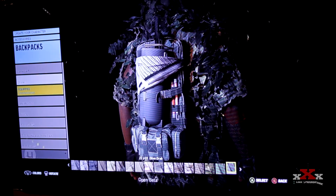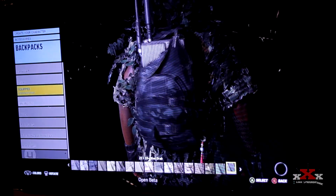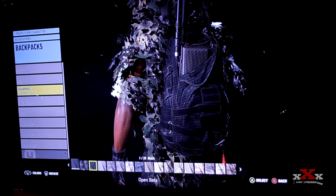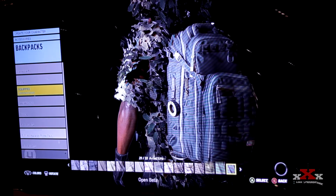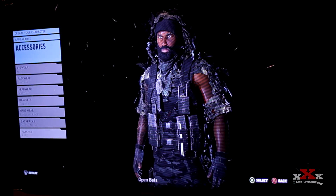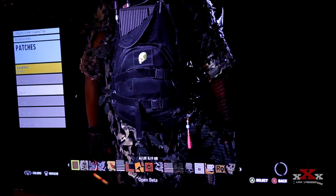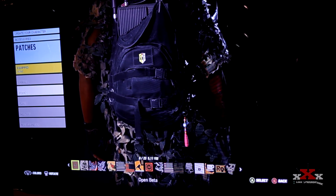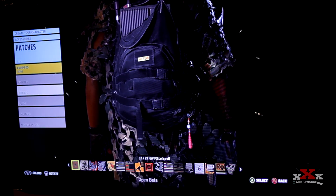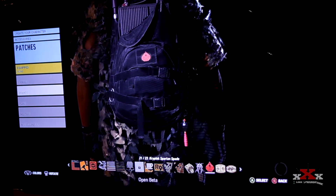Back to backpacks — I was trying to find a good one. I'll go with a standard pack and give it a dark tone, because when I think of someone creeping and sneaking I'm not thinking of a bright red or yellow backpack. In this beta they have about nine options. If you're playing in a group you can sync up your patch symbol, like everybody has the ghost symbol — that's pretty cool. I like that little spade patch.